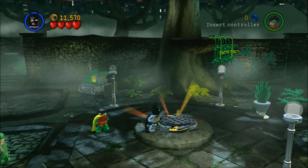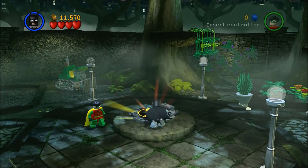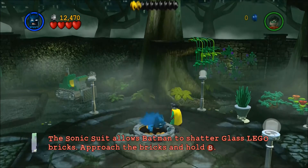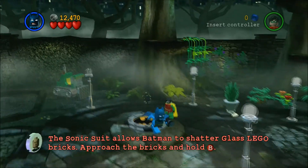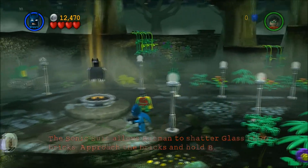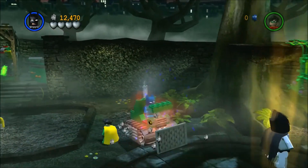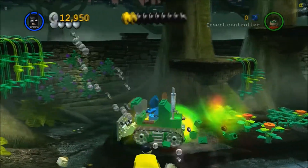Let's just build this suit right here, which is the third unique suit for Batman, excluding his normal suit. It's the blue-tinted and ironically named Sonic suit. The Sonic suit allows us to break the glass Lego bricks that we saw back in the first level. Since we're getting this suit, we're gonna be dealing with some glass bricks in this level too.